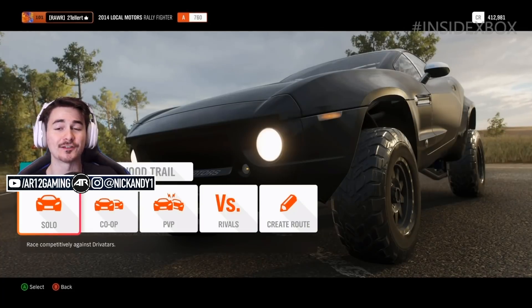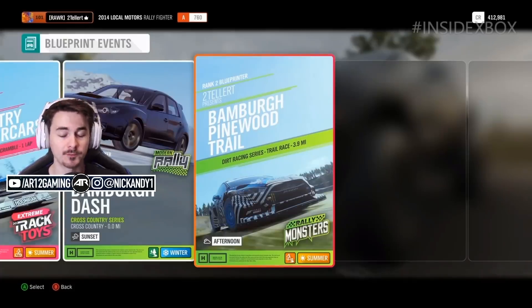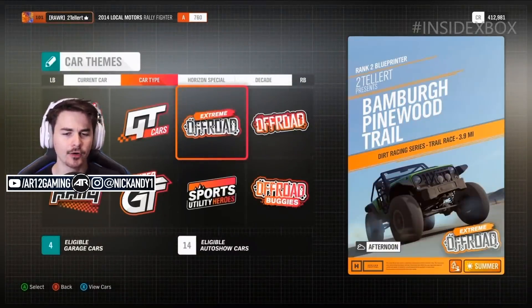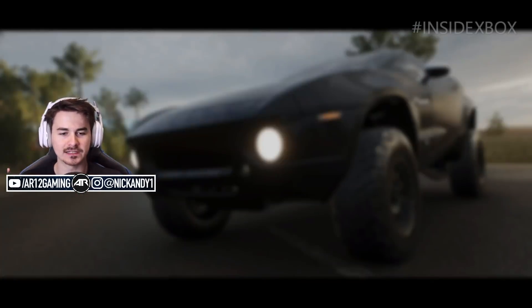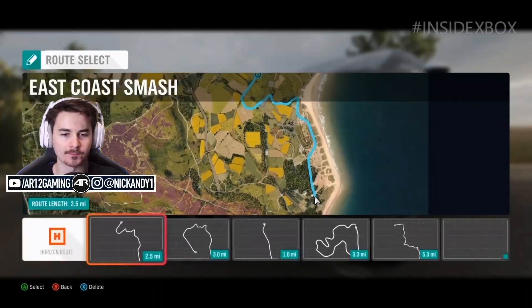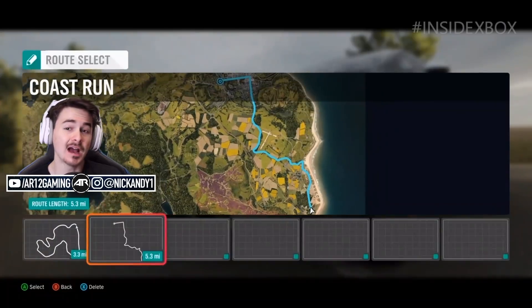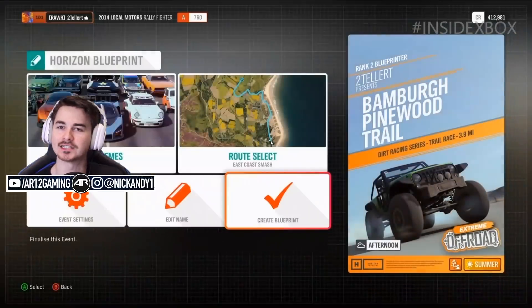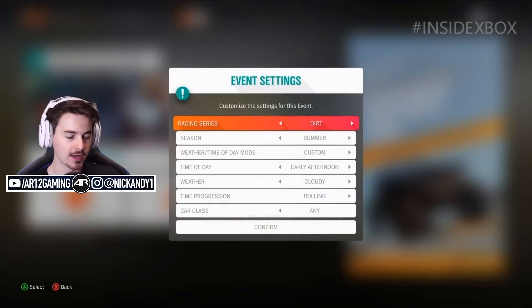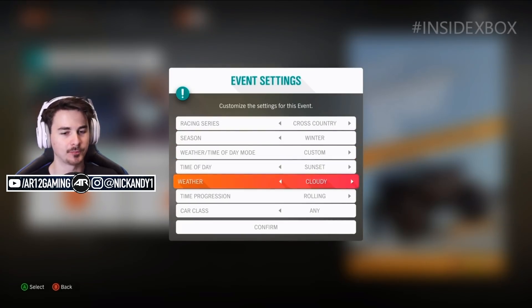Once you get to the end of your race, you place the finish line down. There are two main types of races: point-to-point, like the one we've built here, and circuit races. I assume the system is smart enough to recognize that if your finish line and start line are on the same point, it becomes a circuit race, and if they're on opposite ends of the map, that's a point-to-point race.